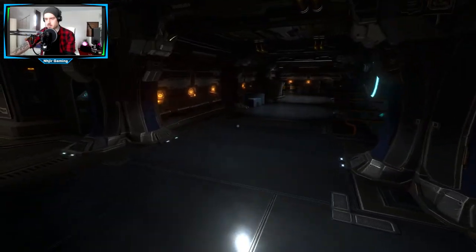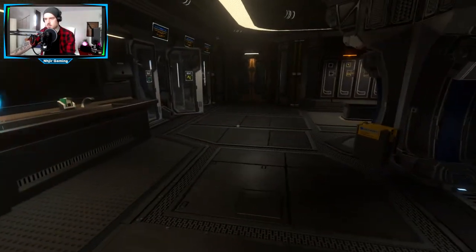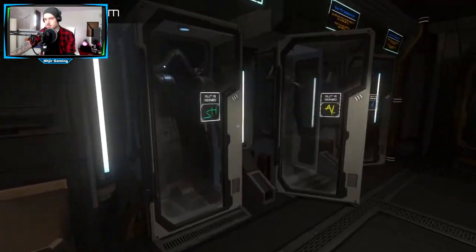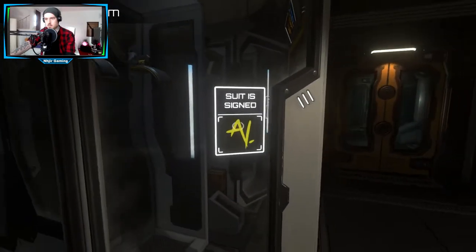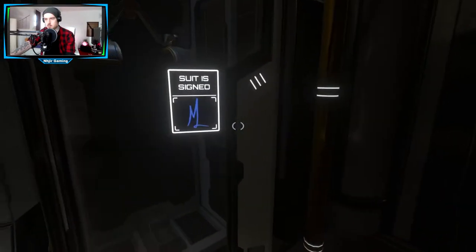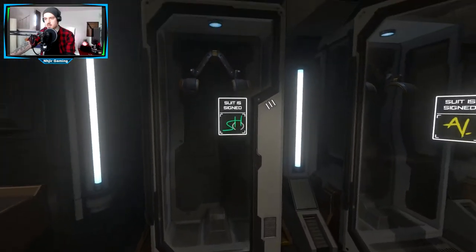Hier hängen irgendwelche Kabel von der Decke. Haben wir einen Raumanzug an? Der da oben hatte ja einen Raumanzug, das ist jetzt die Frage. Hier war Mila drin. Hier war wahrscheinlich Aiden drin.